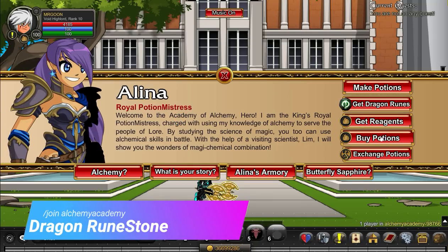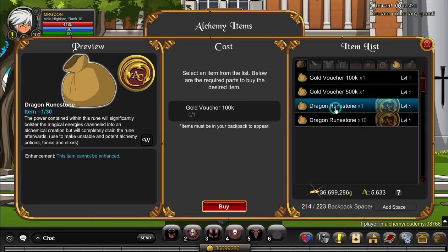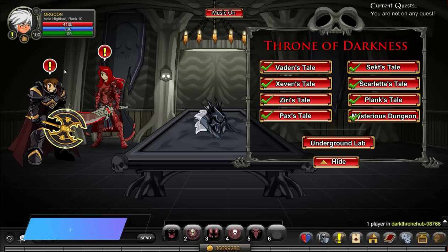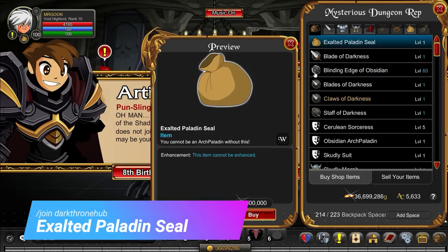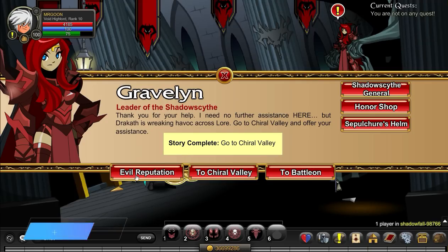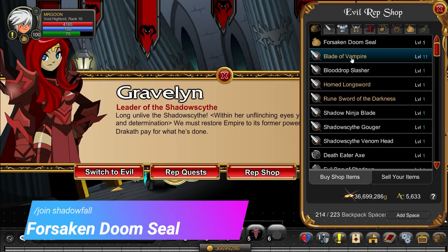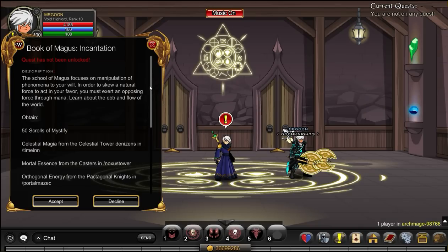Join Alchemy Academy to get the Dragon Runestone — nowadays there is just a gold merge shop to go through, so grab enough of those. Then join Dark Throne Hub, go to the rep shop, and you can get your Exalted Paladin Seal. Next, join Shadow Fall for your Forsaken Doom Seal, this time from the evil rep shop, and then you'll be able to turn that quest in.